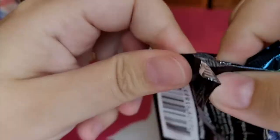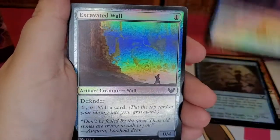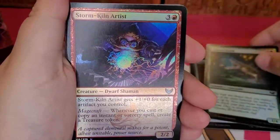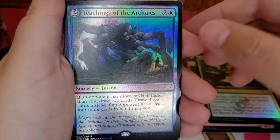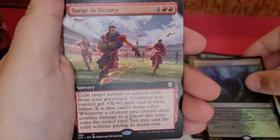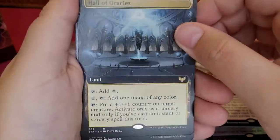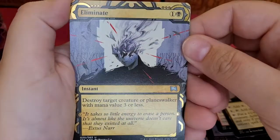The first pack. So my gold card is Demonic Tutor. Mine is I believe Time Walk. I thought it was Professor Audit. Both. Practical Research. Teachings of the Archaics. Necroblossom Snarl. Surge to Victory. Hall of Wargles — that's a good one. That's pretty. Alright, getting into the good ones now.